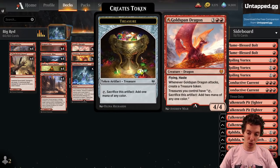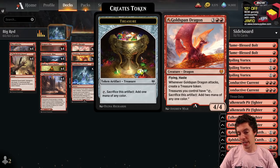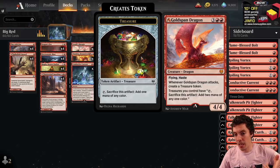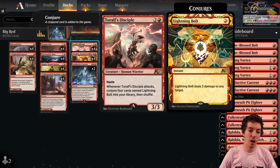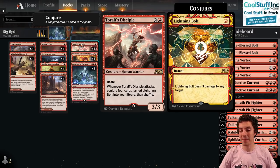We have the nerfed Goldspan Dragon, but in a deck like this it doesn't matter as much because we're not playing as much instant speed interaction. It's like we're gonna negate their Doom Blade and then attack with our dragon, so the nerf isn't that bad — still a really good card. We also got an awesome card in Torov's Disciple: 3/3 haste for 3. When it attacks, you conjure 4 cards named Lightning Bolt and shuffle them into your deck. That's frickin' awesome.